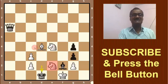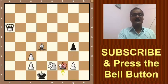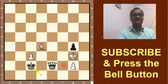Black has a solid position and white's only option is to take the knight with bishop. If knight takes bishop, f2 check, then pawn takes f2, king takes f2, and the knight is lost. Queen takes e2 check, king goes to g3, and king takes c2 — black is winning. Anyone can win this game.